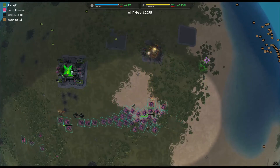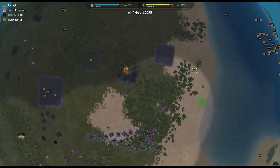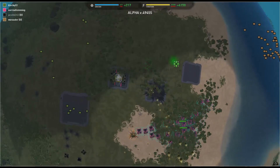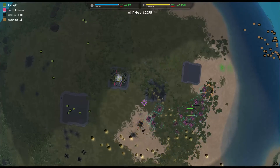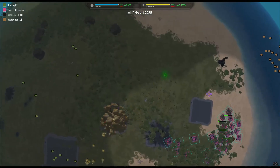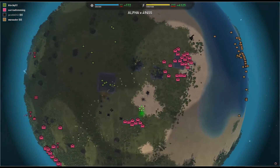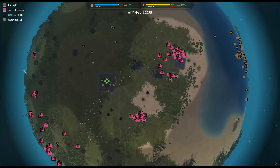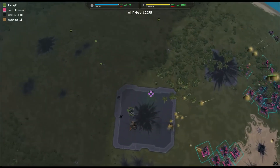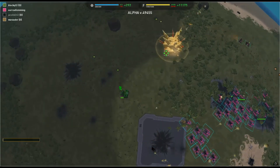I'll hide some of these guys over here and keep pushing in around here to try and find the commander. Artillery attacking the things — I think I've actually killed that factory, so I can take out these units that were stuck inside. Then I just gotta try and find his commander — oh there it is, and GG.